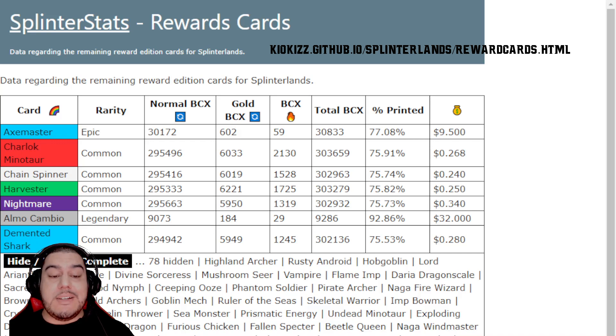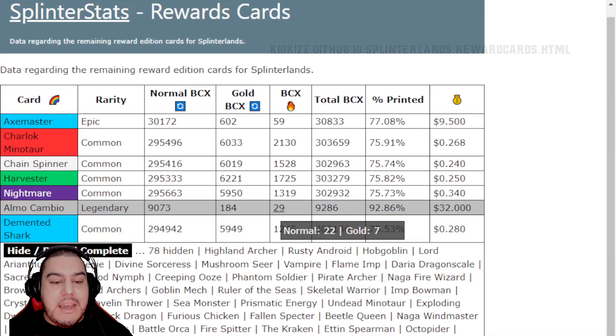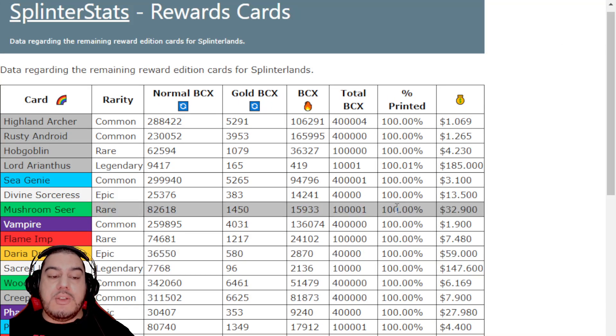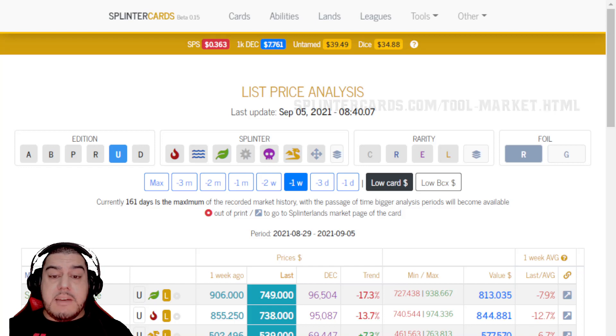This next website will show you all the reward cards that have finished printing and the ones that are still in print. This can be extremely useful for predicting when cards are going to increase in value. You can also toggle hide/reveal here, which will go from showing you the cards that are available to the cards which have already finished printing.